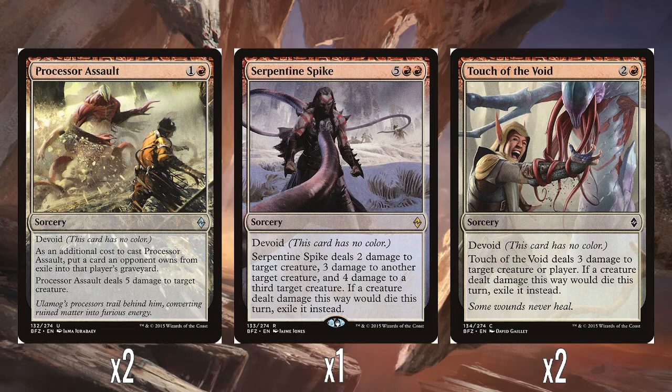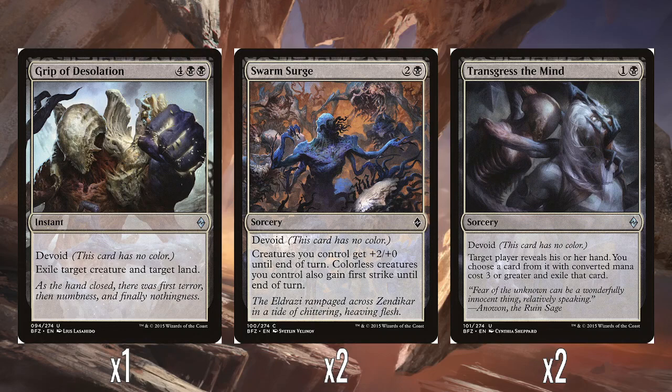Two Touch of the Void — two and a red with Devoid. Touch of the Void deals three damage to target creature or player, and if it would die this turn it gets exiled instead. So it's another way of getting something in exile that you could use for Processor Assault — a nice little one-two punch there. A single Grip of Desolation — four and double black, instant with Devoid. Exile target creature and target land. Expensive, but being able to exile two things straight up without doing damage — compared to this, Serpentine Spike feels a little weak, because this at six mana gets rid of the land and exiles a creature outright without relying on damage.